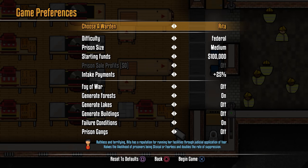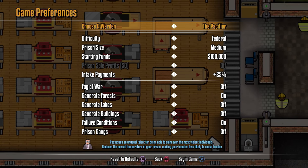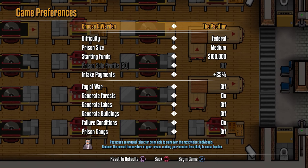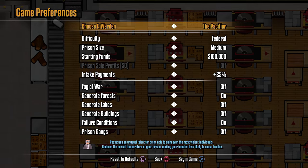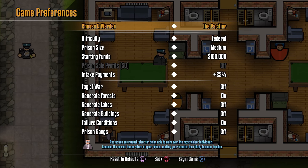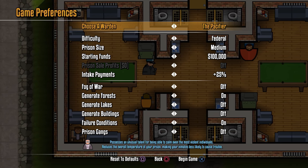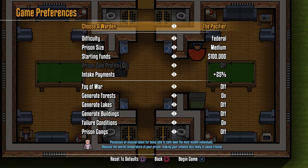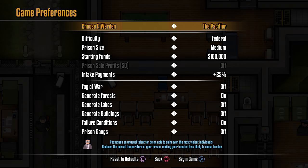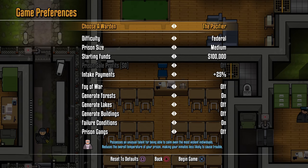All wardens offer a benefit — there's no 'super lazy guards' warden. There is one that's based a bit on the Shawshank Redemption warden — the guards are pretty brutal, they have more health and dish out punishments. They don't take things lightly.